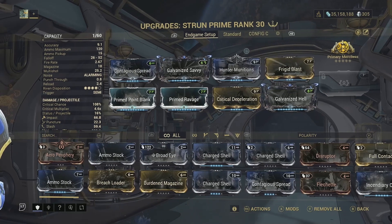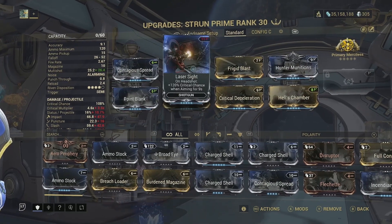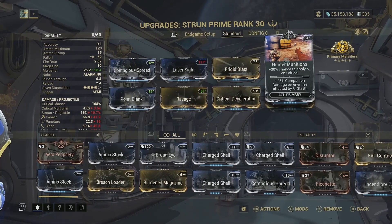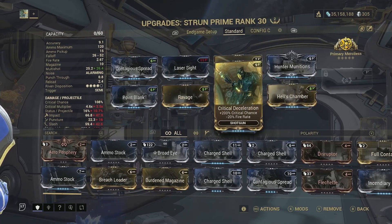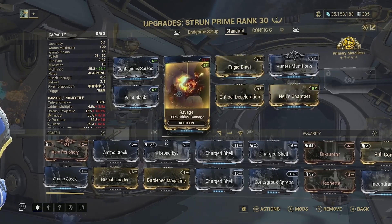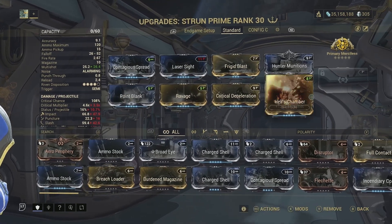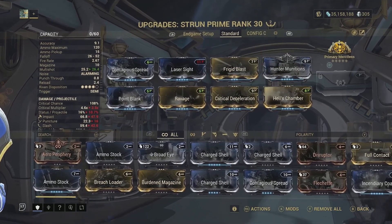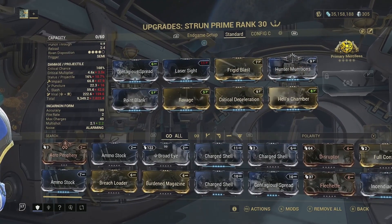Moving on to the standard build: we have Contagious Spread for Toxin, Laser Sight for plus 120% critical chance on headshot when aiming, Frigid Blast for cold and status, Hunter Munitions for the chance to proc slashes on crits, Hell's Chamber for multi-shot, Critical Deceleration for crit chance with negative fire rate, normal Ravage for crit damage, and normal Point Blank for base damage — with the same Arcane. If you don't have an Arcane, don't worry — this standard build is new-player friendly; the Arcane just increases performance.